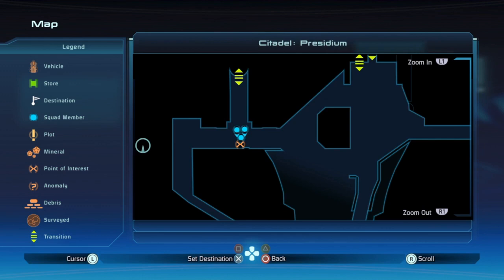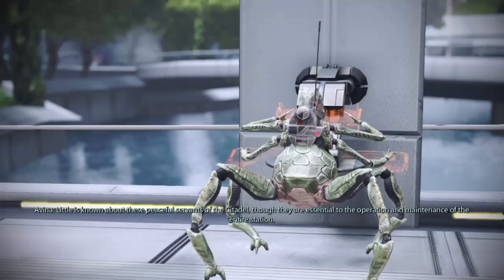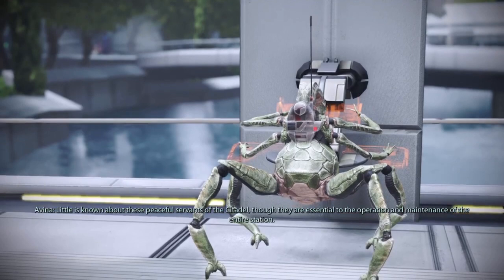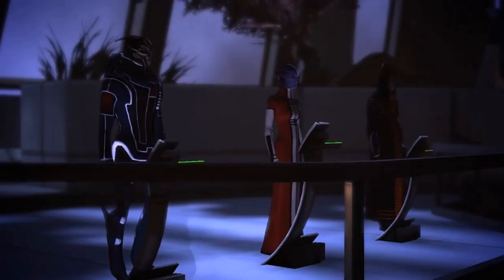Next up, we'll get the Codex Entry for the Keepers. Near the Council Elevator in the Presidium, there is an Avena next to a Keeper. Talk to this Avena and be sure to exhaust all conversation options to gain the Keeper Codex Entries. I missed this on my first attempt, so make sure you exhaust everything.